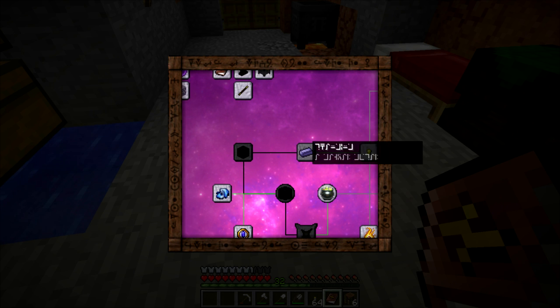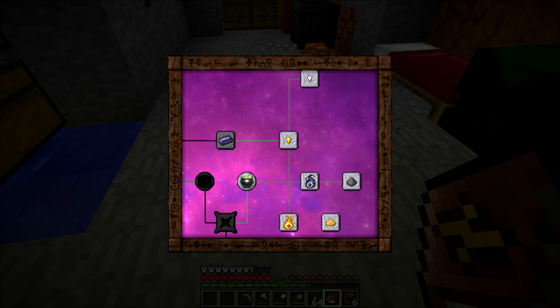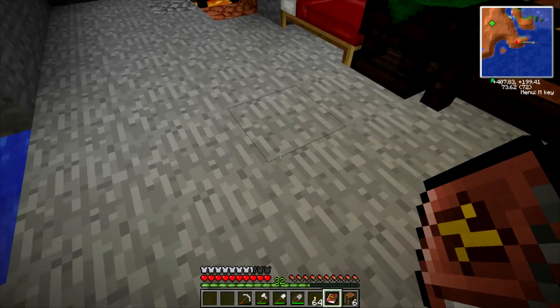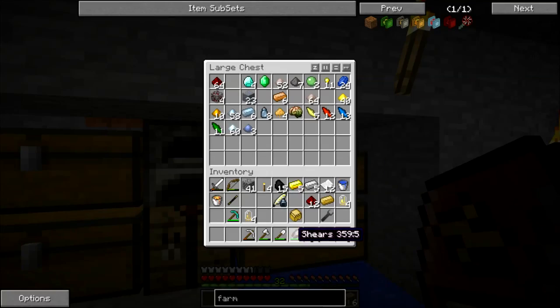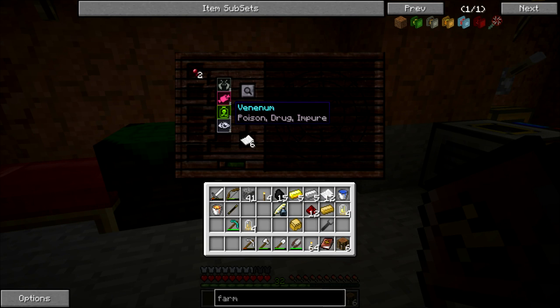We still need to get this, which I think is thaumium, but I don't know for sure. So we're making progress on the research here, but we've got a long ways to go. Let's put some more paper in here and pick something. Let's do the spider eyes — they have this poison aspect, they've got all kinds of cool stuff actually.